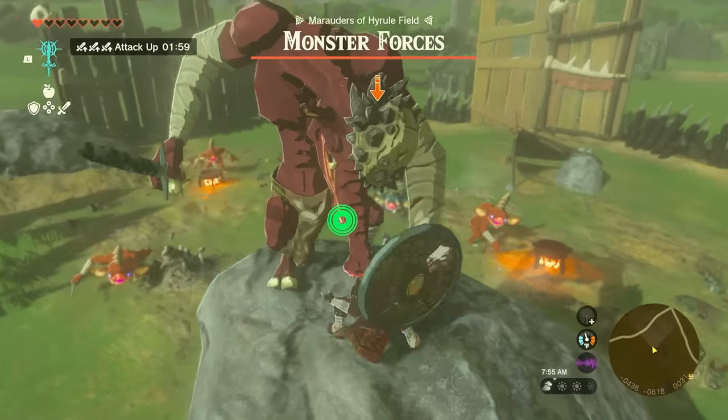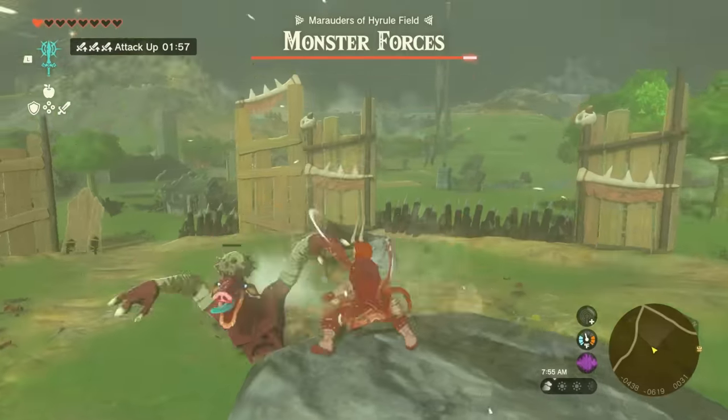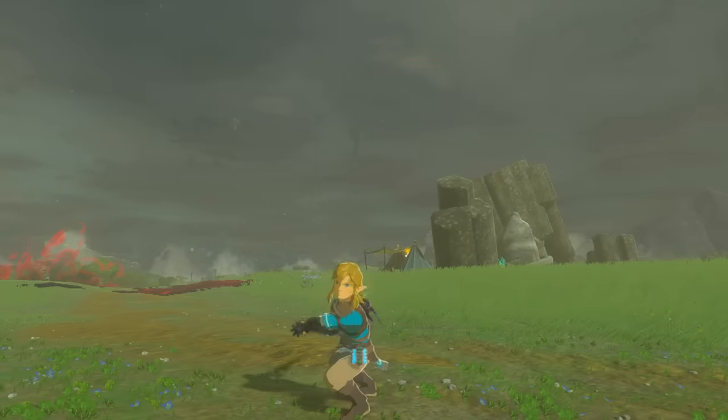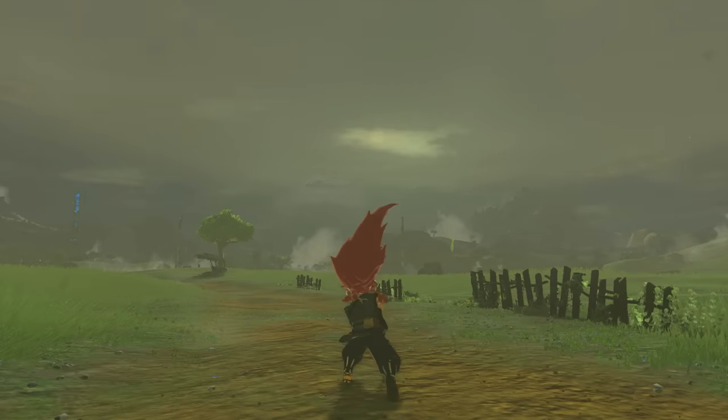There are three main melee weapon types in the game: single-handed weapons like your swords and boomerangs, two-handed weapons like claymores, and spears which just look like spears.